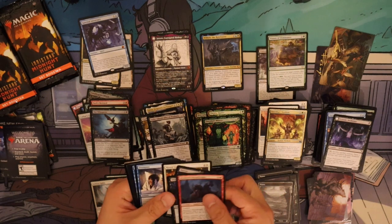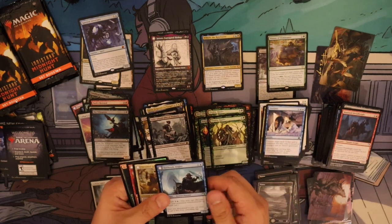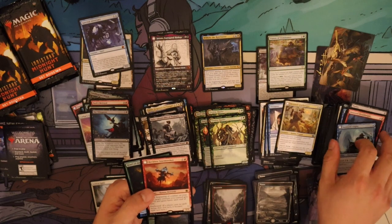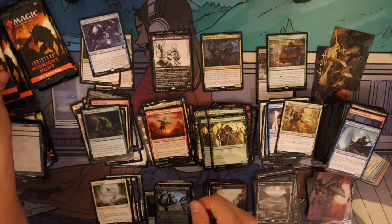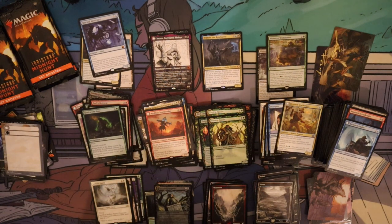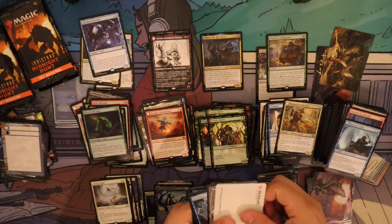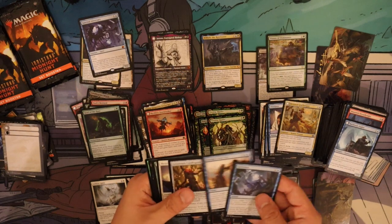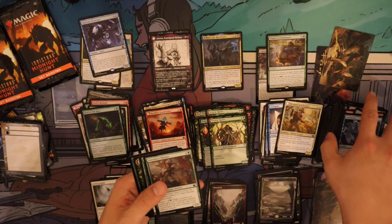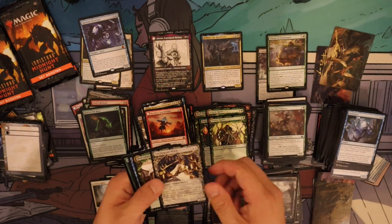Special card: Reckless Storm Seeker is our rare, and Howl for the Hunt is our foil. With four or five packs left, one more mythic is fairly likely — two more is tough but doable.